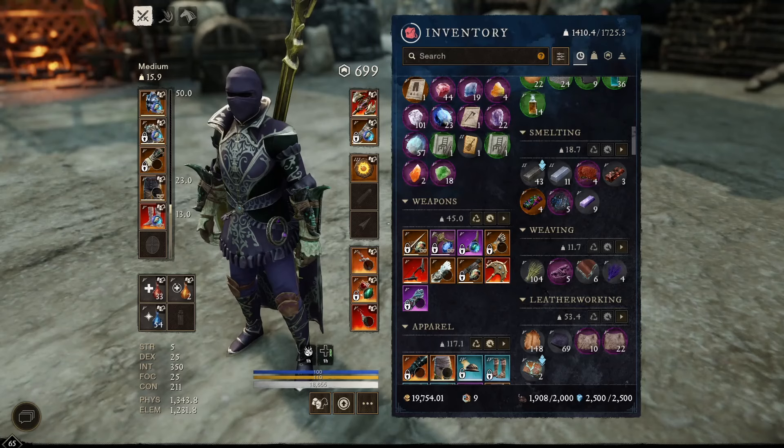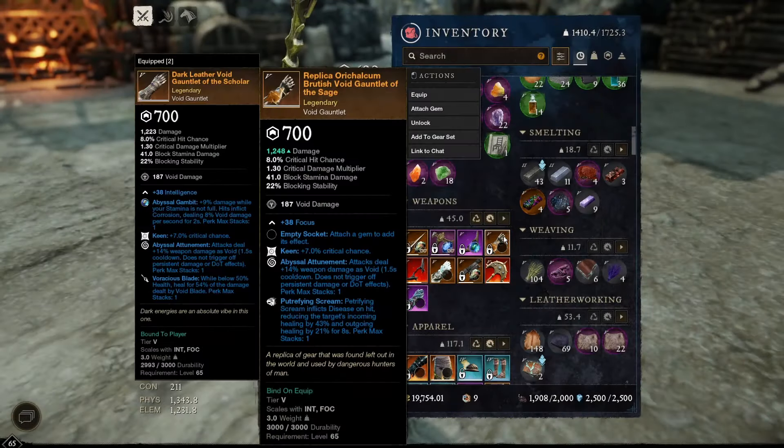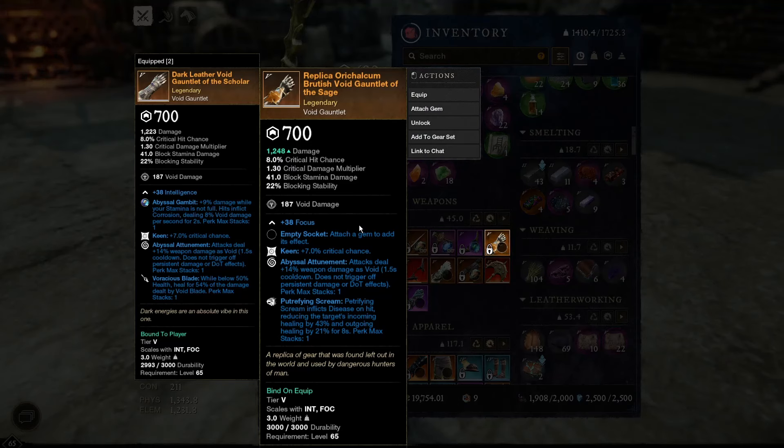Now let's talk about weapon perks and armor perks. I use the Abyss Great Axe, and for the final perk I recommend Crippling Reap, because it increases the slow that skill applies when chasing a light target. For the Void Gauntlet, I prefer Putrefying Scream as a light build. The Void Blade perk is more useful in medium or heavy builds since it focuses on healing for a percentage of damage dealt — very powerful, but as a light build I'm focused on taking down my target and resetting rather than survivability, since I don't plan on being in clumps.